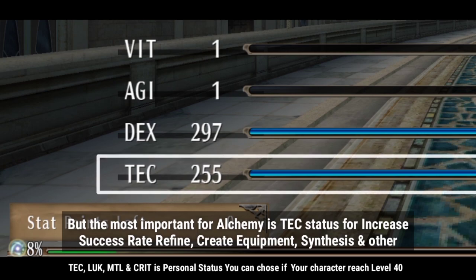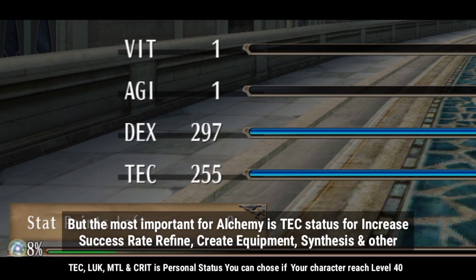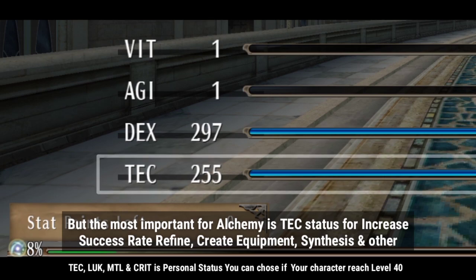But the most important thing for alchemy is the tech status, for increased success rate in refinement, creating equipment, synthesis, and other processes.